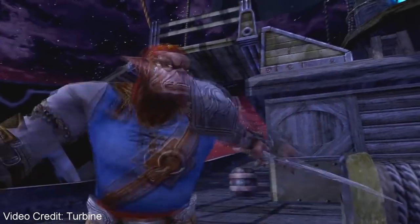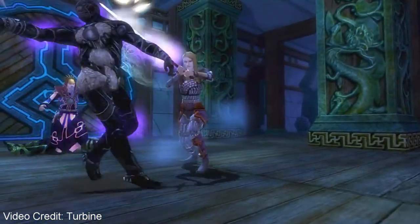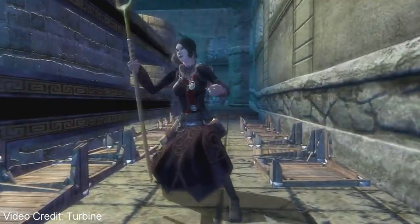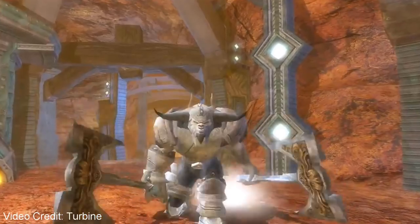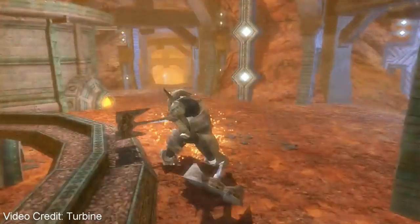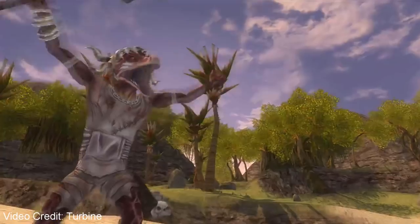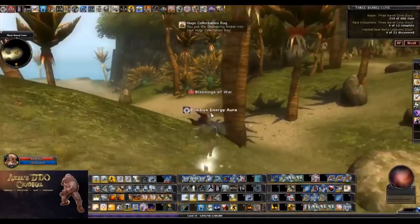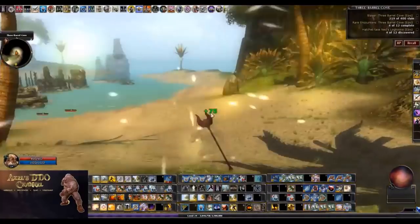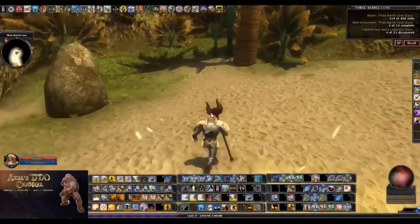My next pick is Three Barrel Cove. Three Barrel Cove is a very sunny type of piece of content. It has throwbacks to Pirates of the Caribbean - it's very much a pirate themed adventure area. It consists of quests from levels five through seven. And also it has epic versions of most of the quests at level 25. It also has both a heroic and an epic wilderness area, so there's tons of content here for your money.